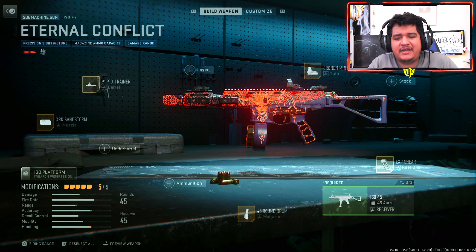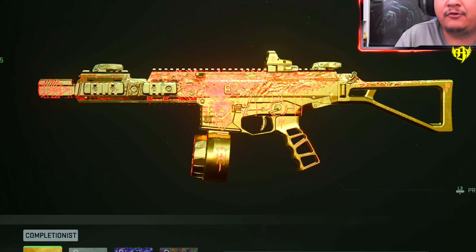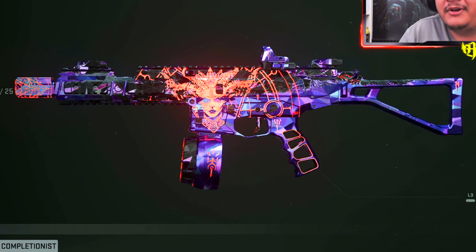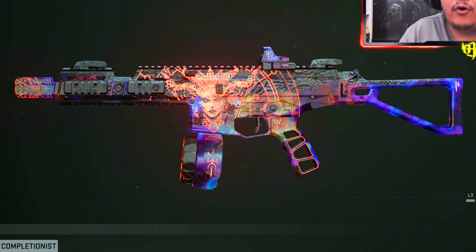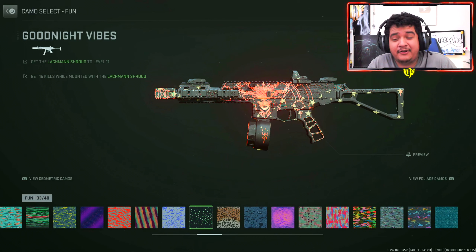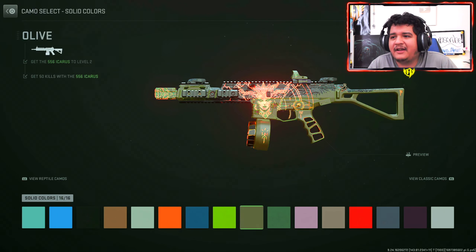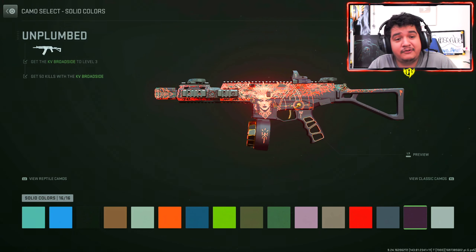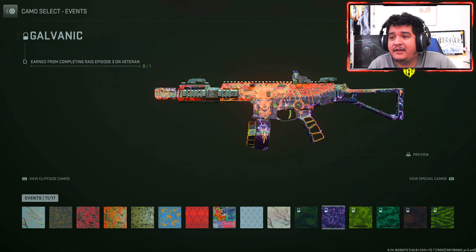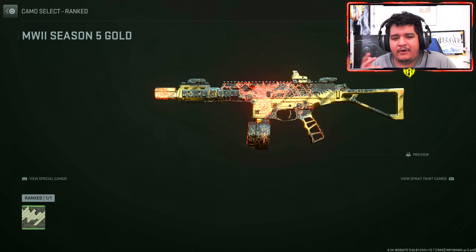Moving on to the ISO 45 SMG — again, don't add ammunition or you'll lose the tracers. Gold Camo looks nice, Platinum is a lot cleaner, and Polyatomic looks really great on this weapon, adding some style and direction. Orion also looks pretty sweet. All the Fun Camos — Bioluminescent, Purple Dark Violet, Germinate, Goodnight Vibes, Neon Peaks, and Yellow Speckled — are available, as well as Solid Color, Event, CDL, and Ranked camos.